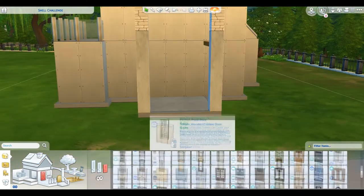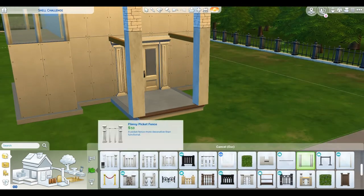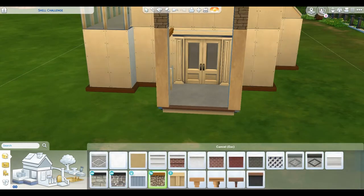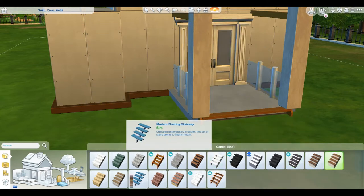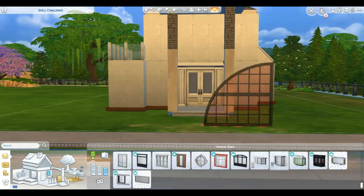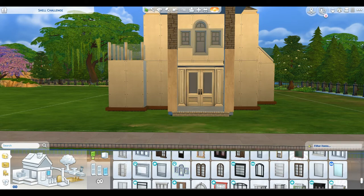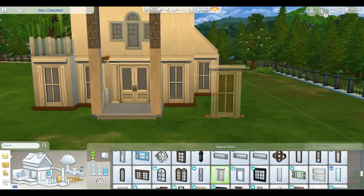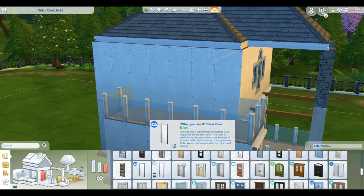This is my shell challenge created by Vixella. The rule is we cannot change the exterior walls, we cannot add on or take away — we can add walls on the inside but not the outside. I think raising it just a smidge, like adding that little front porch, is just fine. What I have in mind is making this look grand for a single sim — a bachelor or bachelorette sim, whoever, just a single sim.